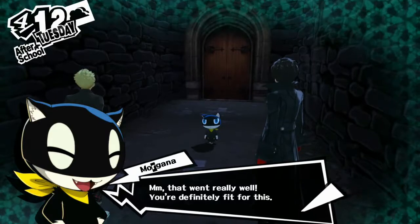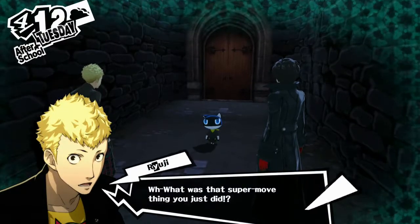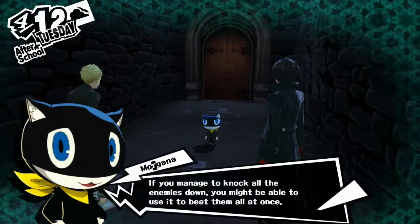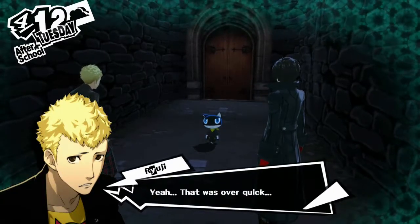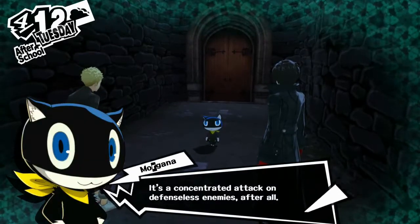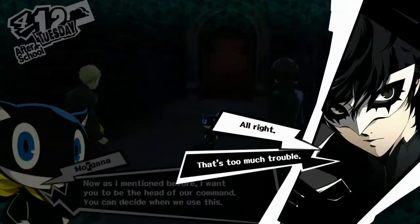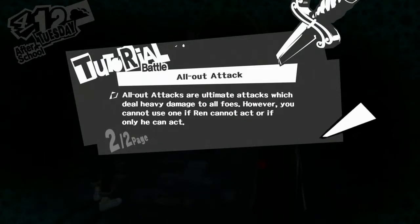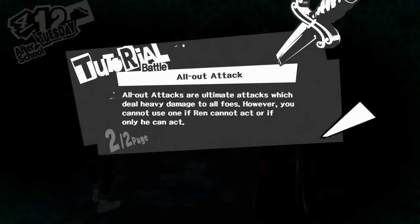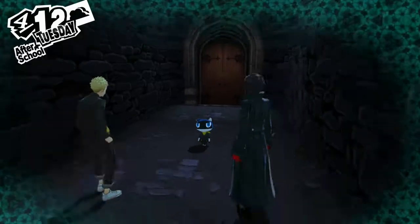Nice going! That definitely went really well. What's that super move thing you just did? I told you! It's called an all-out attack. If you manage to knock all the enemies down, you might be able to use it to beat them all at once. That was over real quick. It's a concentrated attack on defenseless enemies, after all. Now, I want you to be the head of our command. You can decide when we use this. You can initiate an all-out attack from the hold-up by pressing the triangle button. All-out attacks deal heavy damage to all foes. However, you cannot use one if Ren cannot act, or if only he can act. Strike the enemy's weakness, knock them all down, then do an all-out attack — that's the ideal pattern.